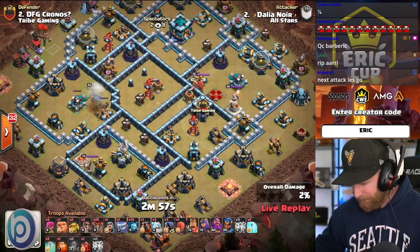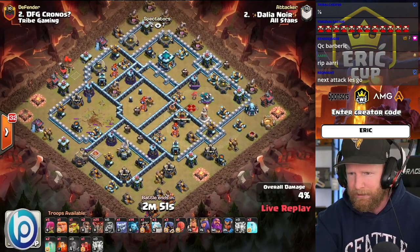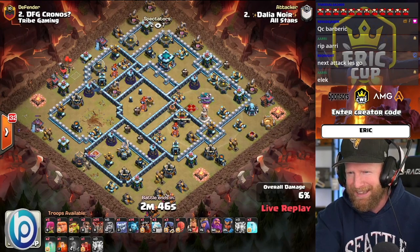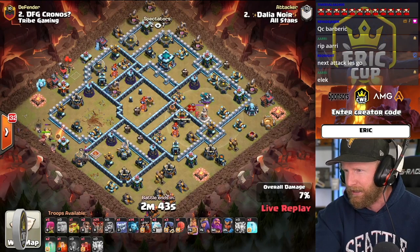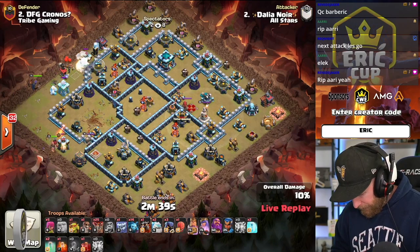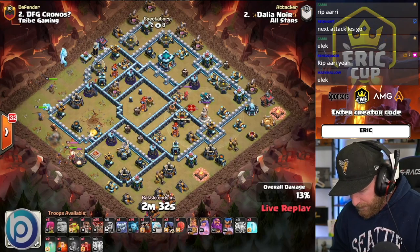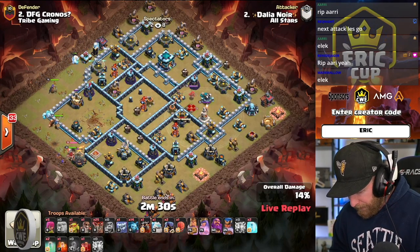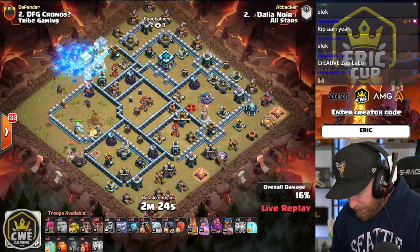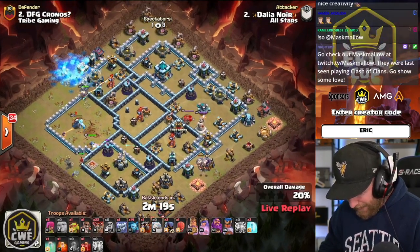This is MCES coming in with a Zap Lalo. This is Elec at Town Hall 13. The Lightning was able to clear out the left-hand compartment while the Royal Champion ducks in with the King. The Royal Champion follows the King south as the storage creates a little gap, though the enemy Royal Champion may distract her attention. The Queen is actually chasing the enemy Royal Champion.